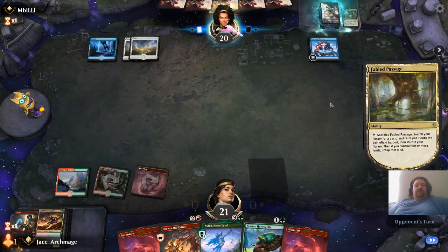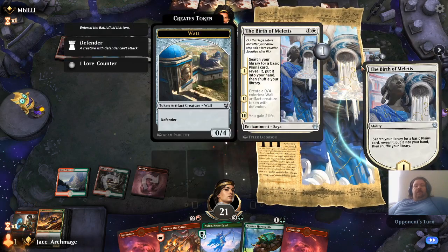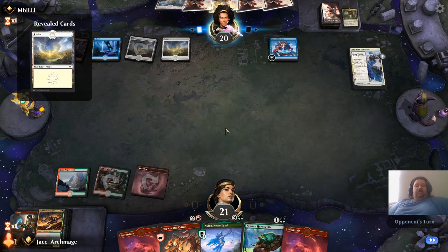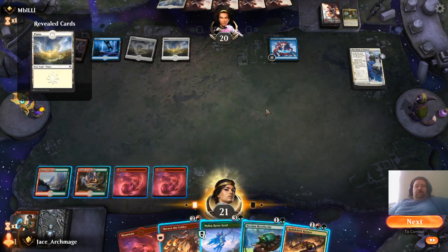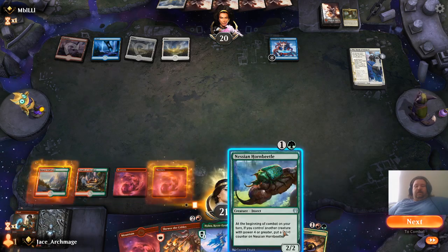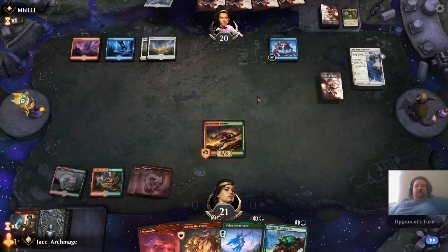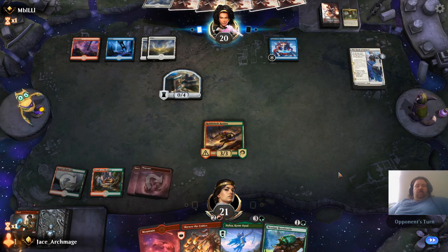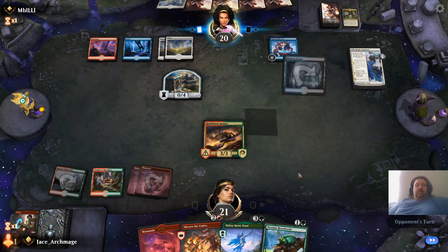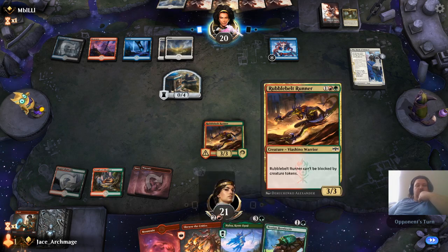If you control four or more land, untap it. The Birth of Meletus — search your library for a basic plains, reveal it. He's definitely got the mana edge on me. So we're going to drop this, we're going to drop Rubble Belt. On my next move I'm going to drop my Mountain. I need five or more to make her a creature — so that'd be one, two, three.